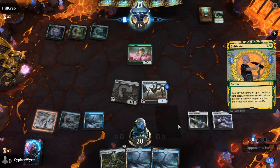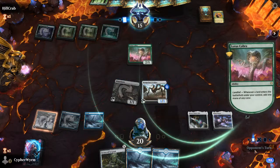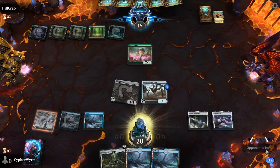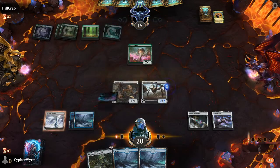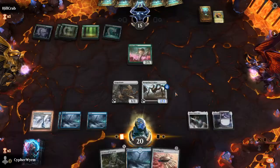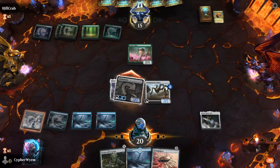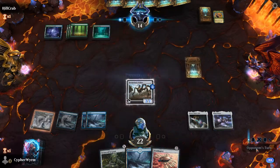There's a Cultivate, so he will get three mana for this turn — one from the land that enters tapped, one from this, and then another trigger. Luckily for me, if he's playing something like Ugin, it shouldn't matter too much. Okay, he will trade there — that's fine.